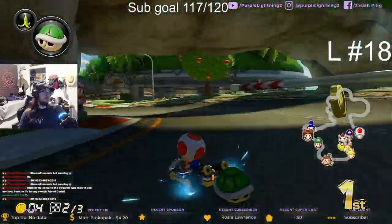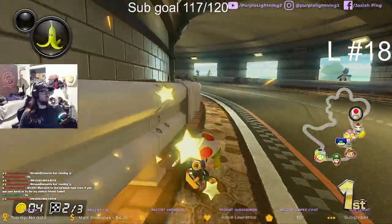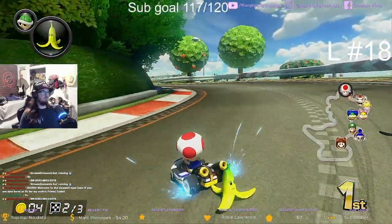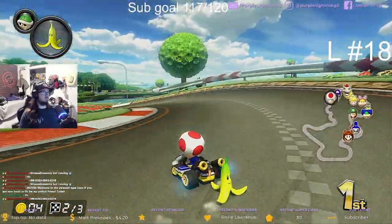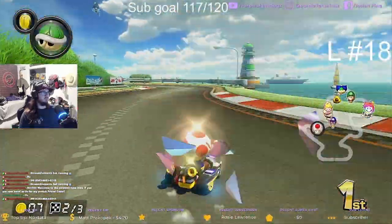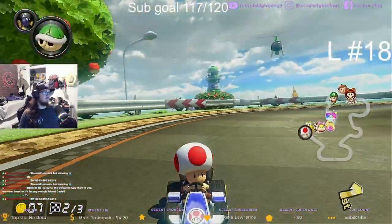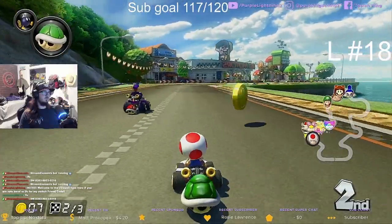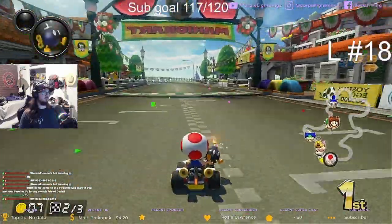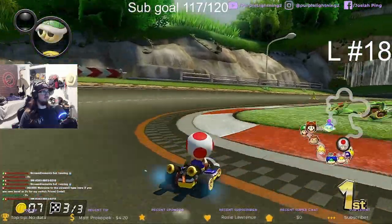We got a banana and a green shell. Sniped — and then I hit the wall. That was a good snipe though, really good snipe. Little brakes there so we can get our inside line. We got a good set of corners there. That was good timing — it hit us just before we got that. Got a bomb. He has a red shell; he's probably gonna throw it backwards, so I'm not gonna stay directly behind him. He threw it forwards. I hit him with that bomb, so that's gonna give us a little bit of space from Waluigi.